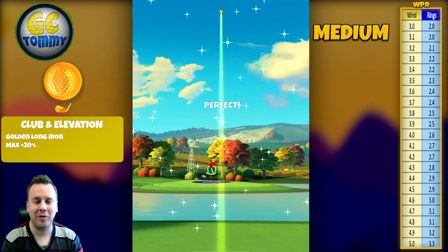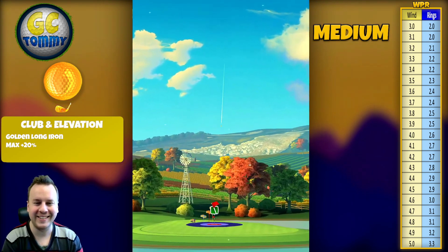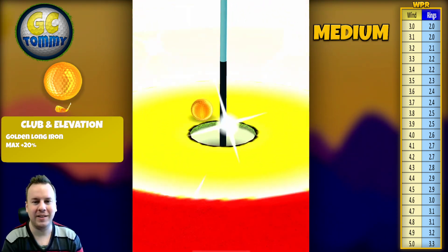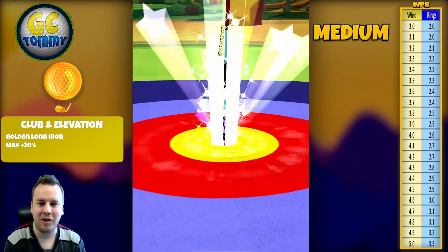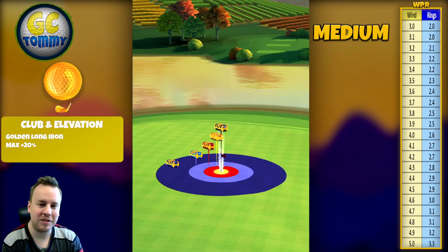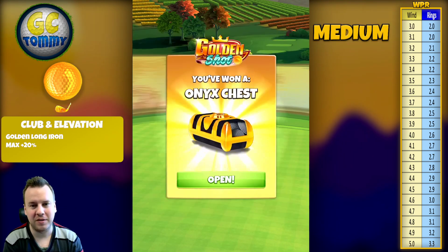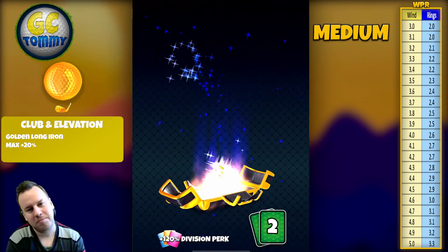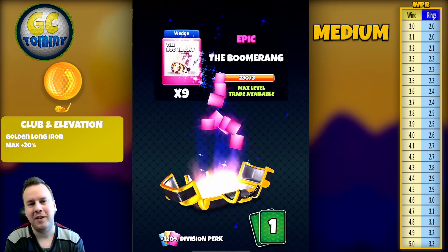Sent to the ball, hit perfect, and this is going to be close. Taking my time all the way down to the wire, final second, bouncing on the green — and we love the camera angle like this, right at the pin. Beautiful hole-in-one on shot number two! Let's see what we get in the chest — it's always exciting getting a hole-in-one because we know we're going to get a decent chunk of cards.